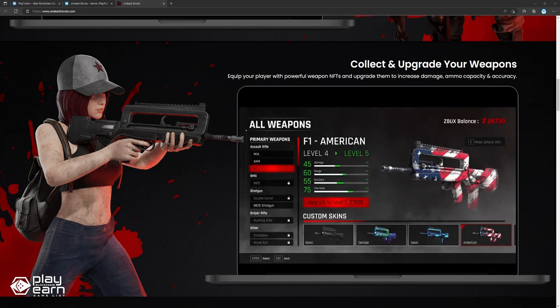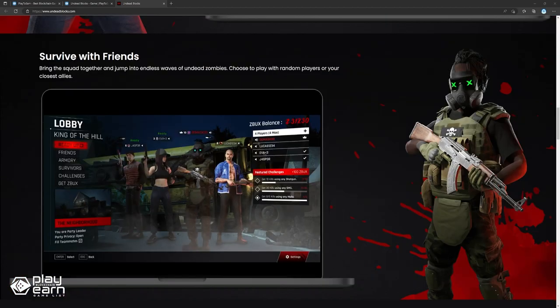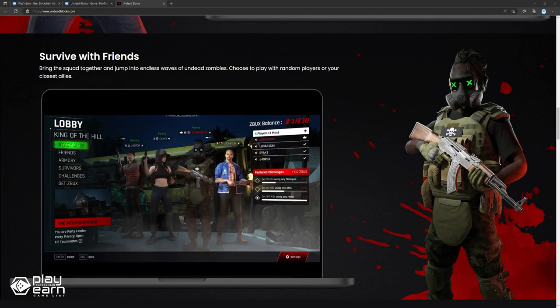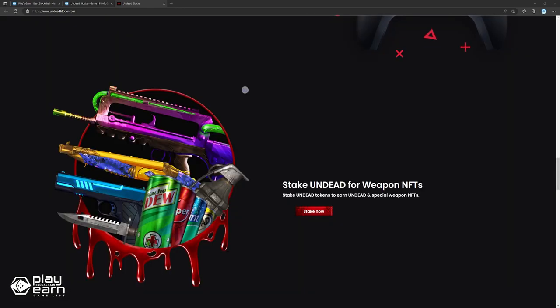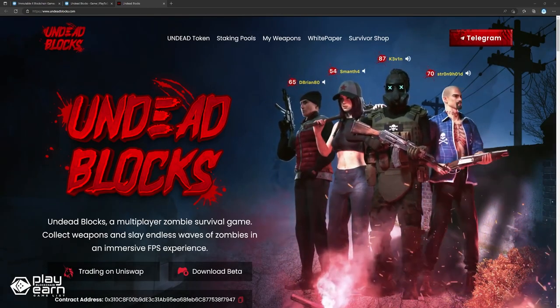Players can equip various NFT weapons to improve their efficiency. Weapons are also upgradable, which can increase their damage, ammo capacity, and even accuracy. There are handguns, SMGs, assault rifles, shotguns, and even a special crossbow. Undead and Z-Bucks are the game's two tokens. Z-Bucks can be earned by playing the game and is the main reward currency — it can be used to upgrade items and is pegged at $0.10, and is an off-chain currency. Undead is the main governance token used to purchase weapon NFTs and can also be staked to earn more. The game is currently in beta.